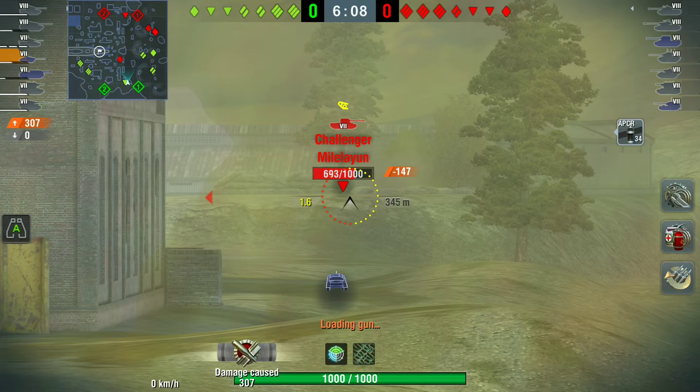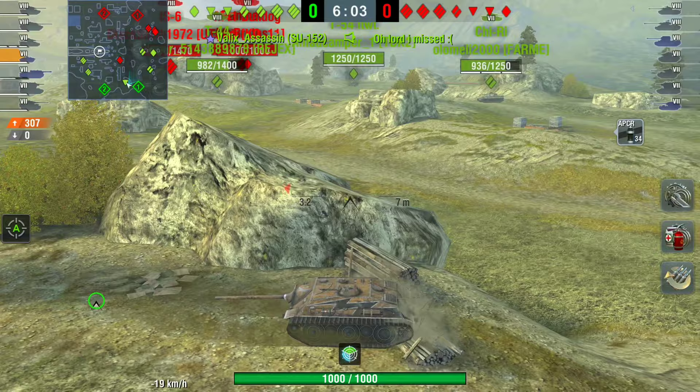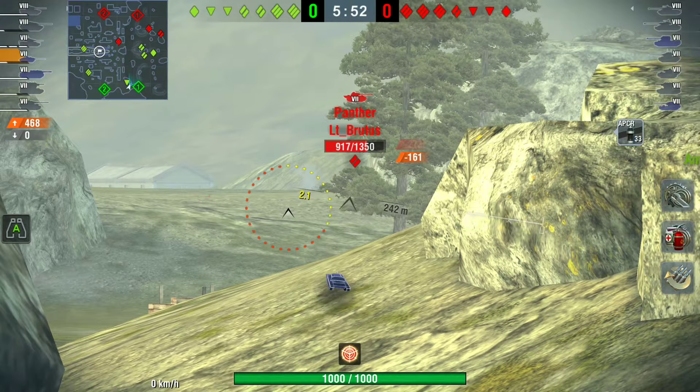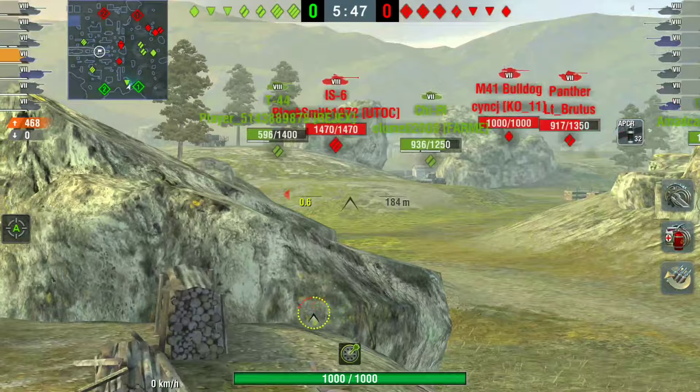With such a fast reload, the E25 is absolutely great for perma-tracking tanks — this is why it gets so annoying. You can really frustrate players into raging. If you can perma-track a non-turreted tank destroyer, it's incredibly frustrating for them and so much fun for you.